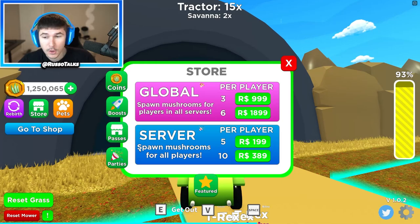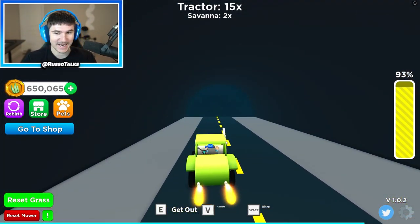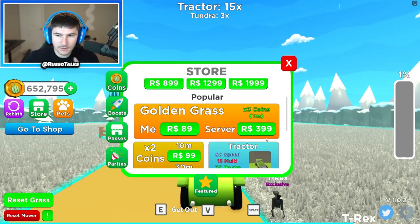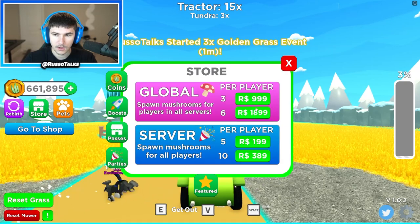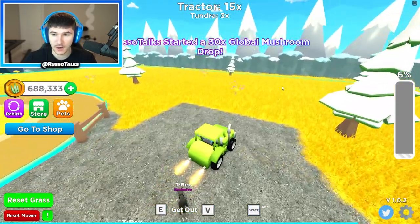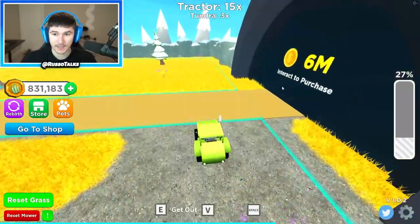I can do global parties with mushrooms - that's what we're gonna do! Let's go to the Tundra. I'm gonna make it golden here and do a party. Golden grass for the entire server for a minute - everybody's gonna freak out - and also global six mushrooms per player! Bam, so now there is a ton of mushrooms all over the place.